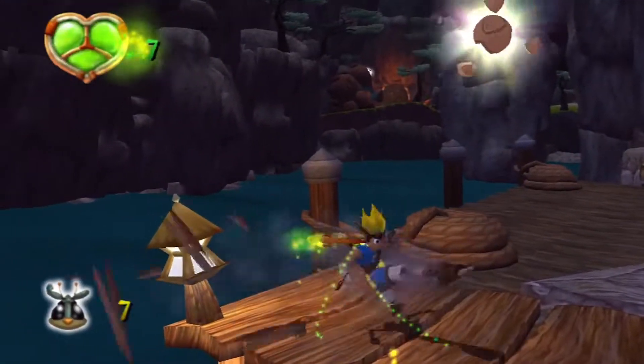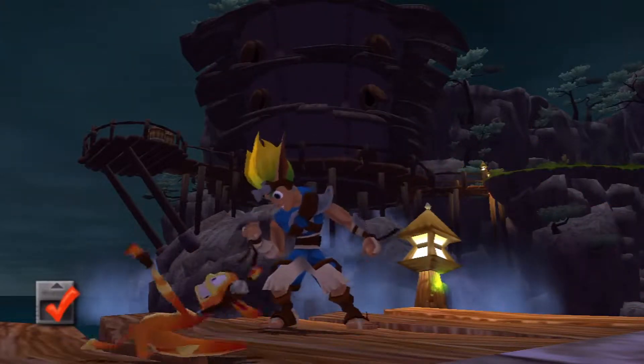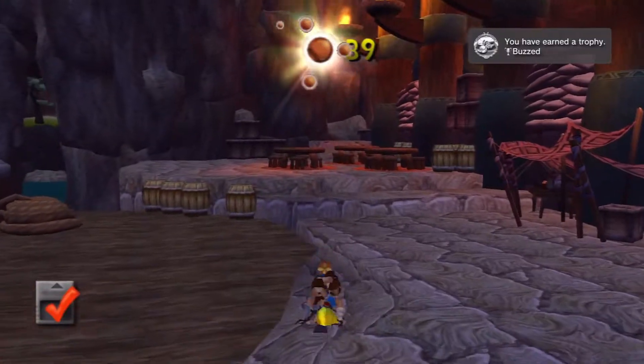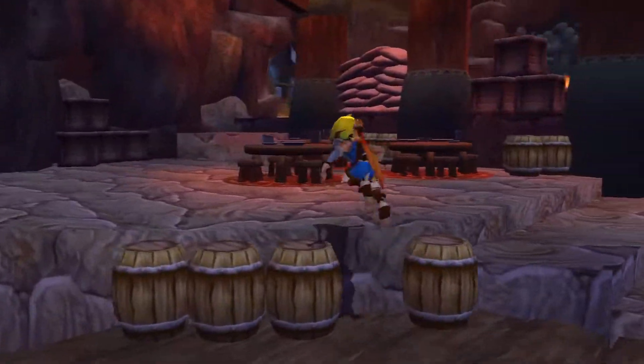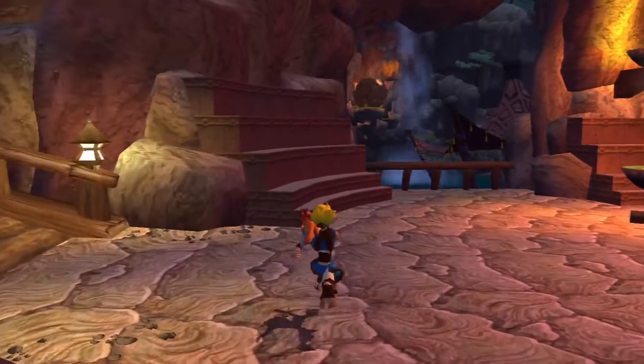There are a lot of different things we have to collect — nice, there's a power cell! We also got a trophy. We're at 39 power cells, almost at our goal to lift that boulder and defeat the mysterious beast at the top of the mountain.